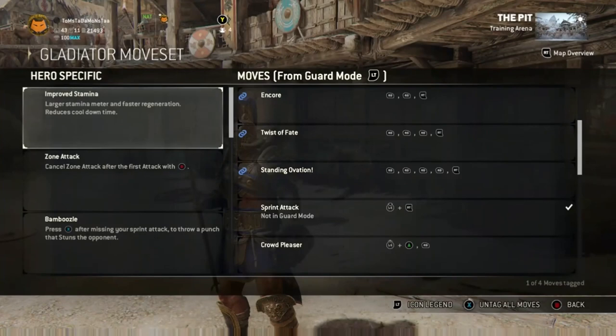First on the hero specifics for the gladiator is improved stamina. He has a larger stamina meter and faster regeneration, so he can throw out more mix-ups, more attacks, more feints and still have a decent amount of stamina. He also has reduced cooldown time — I think that's for your feats. There isn't much to show for that one; it's just good to know he has it.